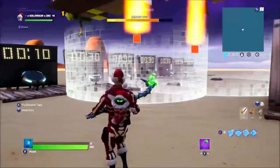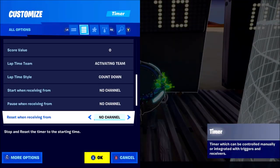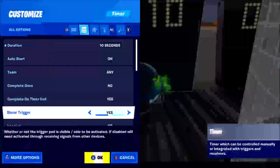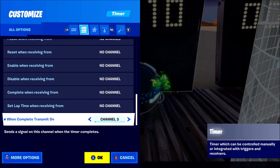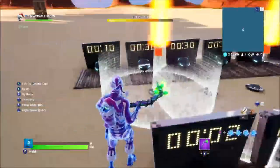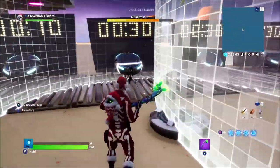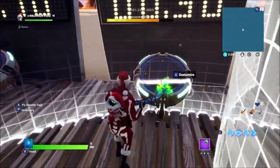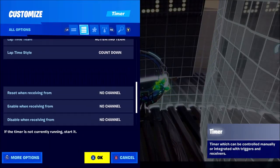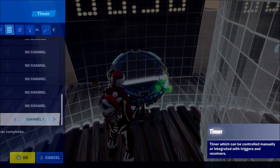Basically what happens here is the game starts and then from the game starting this counts down from 10 seconds, giving people 10 seconds to get out in the open and see where the objective device is going to spawn. So this is going to count down from 10 from the game starting and it's going to turn on channel 3, which is going to turn on one of the capture devices. Then the capture device is going to stay on for 30 seconds, and that one will activate channel 1 as you can see here. Let me go down to the settings - when it counts down from 10 it'll activate this one, and then once this one is counting down from 30, it will activate channel 1.